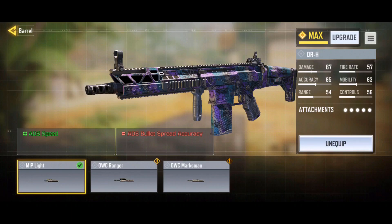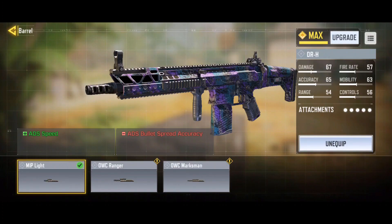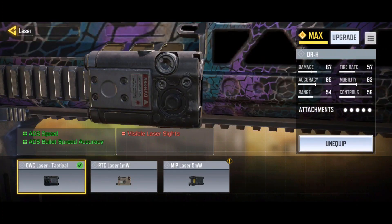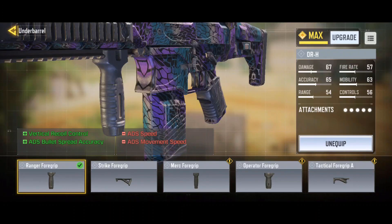Starting at the top with the barrel, I'm using the MIP Light Barrel — this helps with ADS speed. Next up we have the OWC Laser Tactical, which is probably the best laser attachment. There's really no negatives; the only downside is the visible laser sight, which isn't really that bad. You get an increase in ADS speed and also bullet spread accuracy.